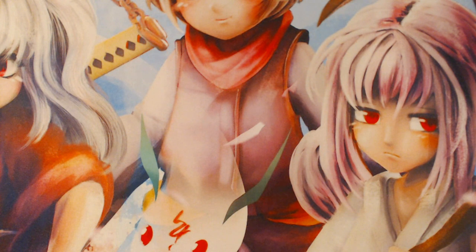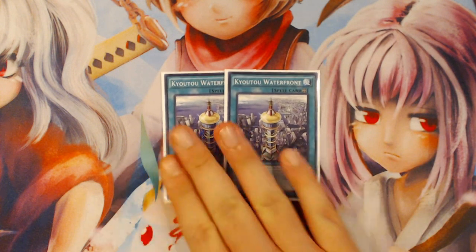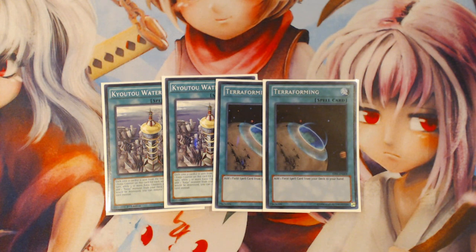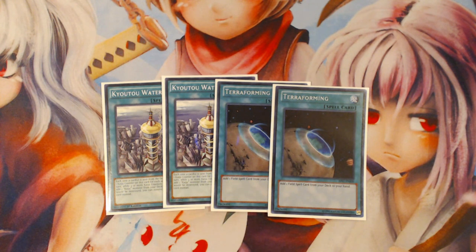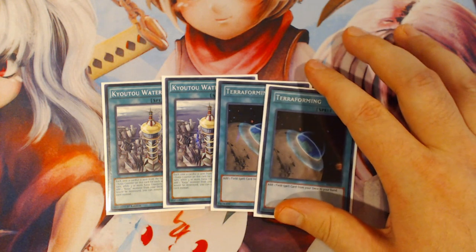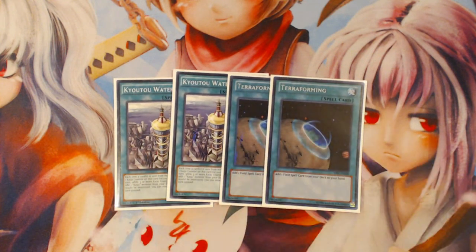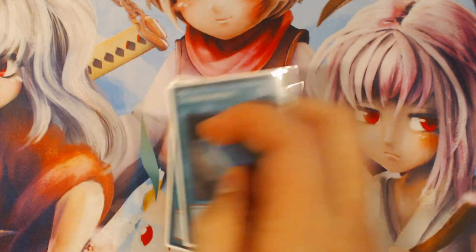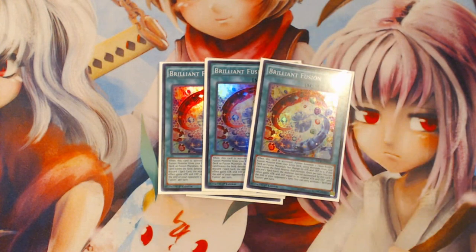That was 27 monsters — 14 spells, no traps, that's all of the deck. There are two copies of Kyoto Waterfront and two copies of Terraforming. I'm doing this ratio instead of three and one because if you draw Terraforming first you can play it, taking a copy of Kyoto out of the deck, so there are only two field spells left — meaning your Ningirsu draws and Emerald draws would be better. You could bump this to five with three Kyoto and two Terraforming, but I don't want that many non-combo cards diluting my hands.